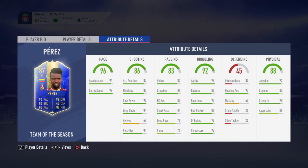So 91 acceleration, 99 sprint speed, really good shot power 95. Finishing and attacking position in 87, crossing 89, free kick accuracy 85. Long passing and curve not the greatest. Agility 99, which is fantastic. Balance 86 is not bad, reactions 90 — that's decent. Ball control, dribbling, composure really really good, and interception accuracy 97. Jumping, stamina, strength really really really good, and aggression decent as well.